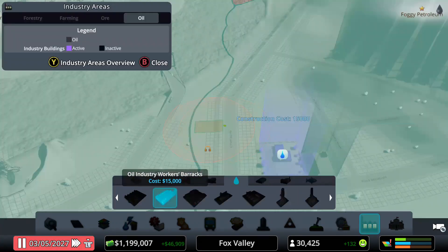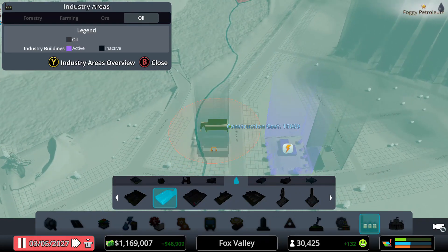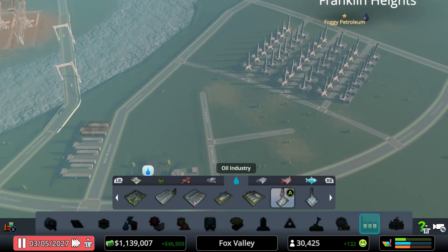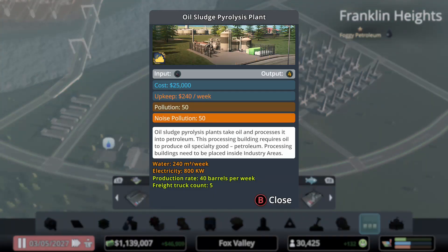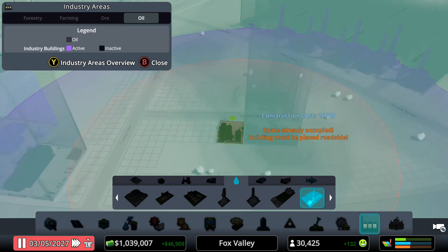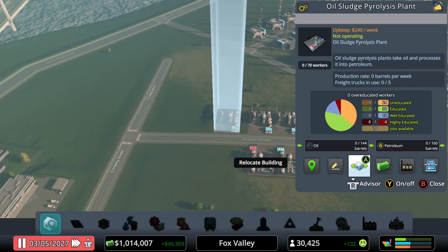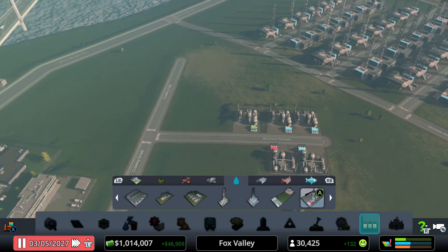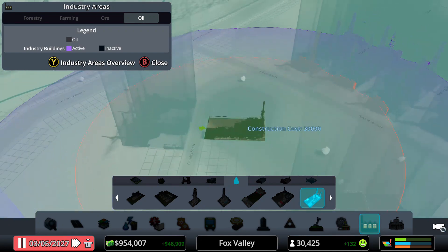Let's add a couple barracks — that should increase our efficiency rating, which is always good. What we'll add next is the oil sludge pyrolysis plant. I'll place about five of those since we have a lot of pumps. An oil sludge pyrolysis plant creates petroleum — it creates 160 barrels, which is still a good amount. Now we'll also do the petrochemical plant — I'll put a couple of those over here.